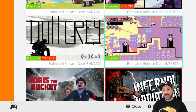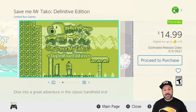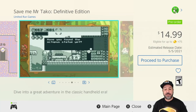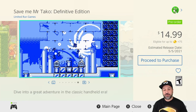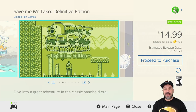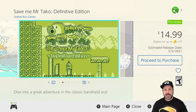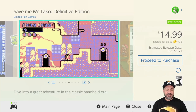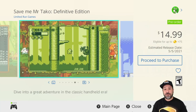The first game on our list is hitting on May 5th: Save Me Mr. Tackle the Definitive Edition. It's pretty much a sure thing for anyone into retro Game Boy style games because the original edition released in 2018 was very much appreciated. This one is $14.99 and comes with six different worlds, over 50 levels, over 50 abilities, and at least 16 dungeons — quite a bit of content for a retro-style game.